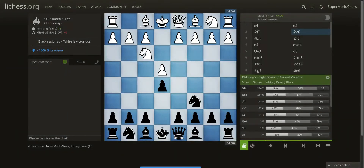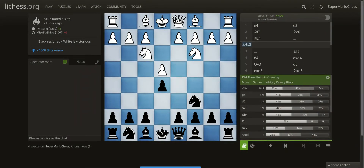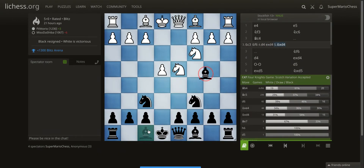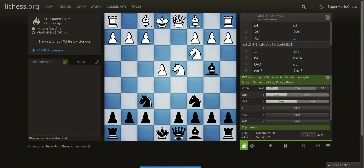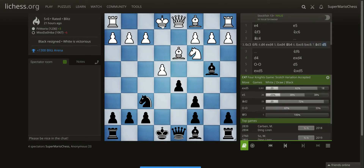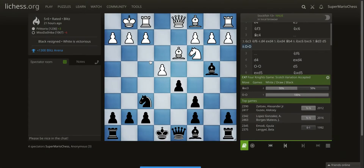Over here, a common move is Knight to C3, and there's some theory you might want to be aware of: Knight F6, D4, takes, takes, Bishop D4, followed by Knight takes, pawn takes, Bishop D3, D5, castles. This was just played in the candidates tournament, where White played Bishop to G3.